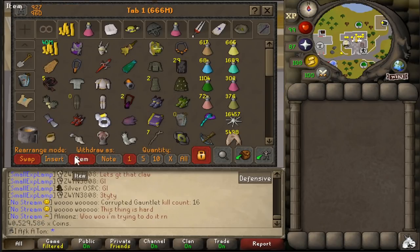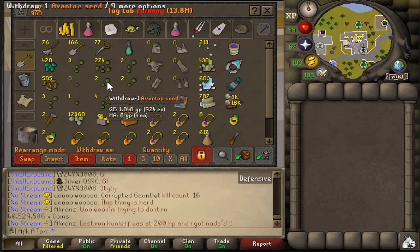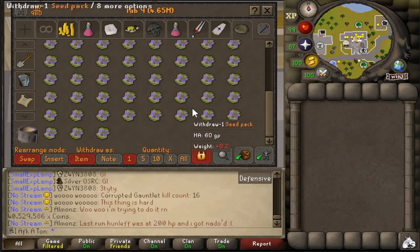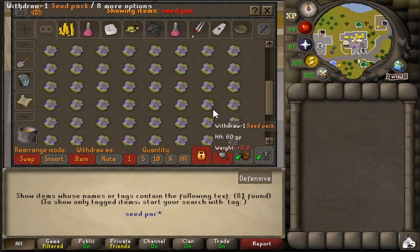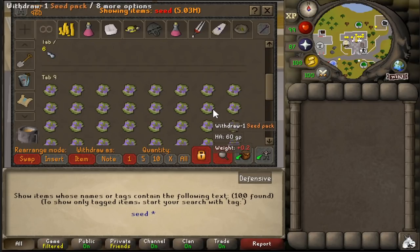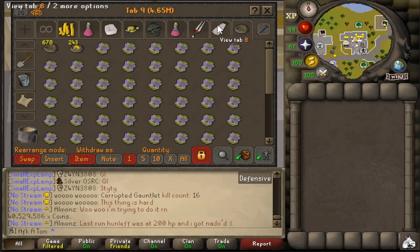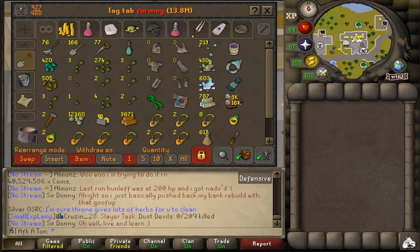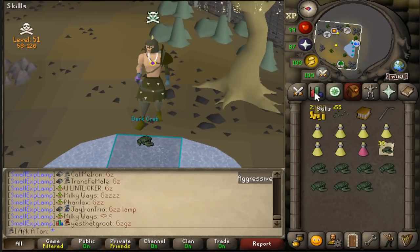Currently at 40.5 mil GP in the bank. My seeds are basically non-existent but I'm going to have a lot of seeds soon because I'm going to go foot pedal from master farmers, and I also have a ton of seed packs. I have 81 left so I want to get to 100 before I open them. Maybe I can hit 100 this episode depending on how much I keep up on herb runs. I'm going to go high alch a ton, grab some seeds - returning now with a fishing level, getting up to 96!